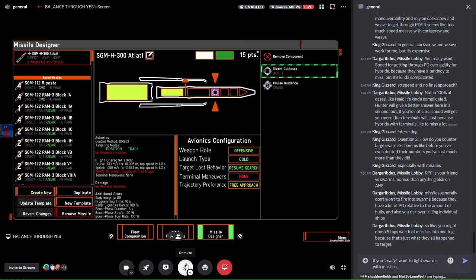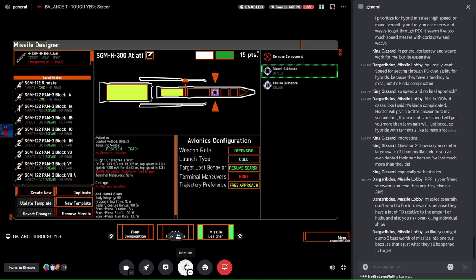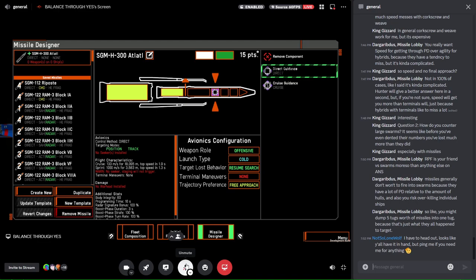How do you counter large swarms? As Darg mentioned, RPF is good. I'm trying to keep this mostly relating to backline. Backline missiles against swarms: you need to find ways to get the volley on them in a way they can't defend against, which can be quite difficult. Typically you want to be helping someone else who is directly engaging the swarm, because swarms will often have jamming, but they can't jam your missiles and your opponent at the same time — unless they're very quick. If you're smart about the pathing of your missiles they won't have any time to jam at all, especially with hybrids.